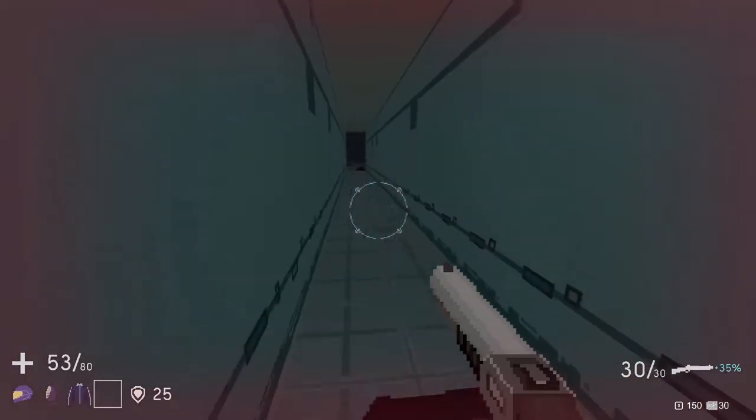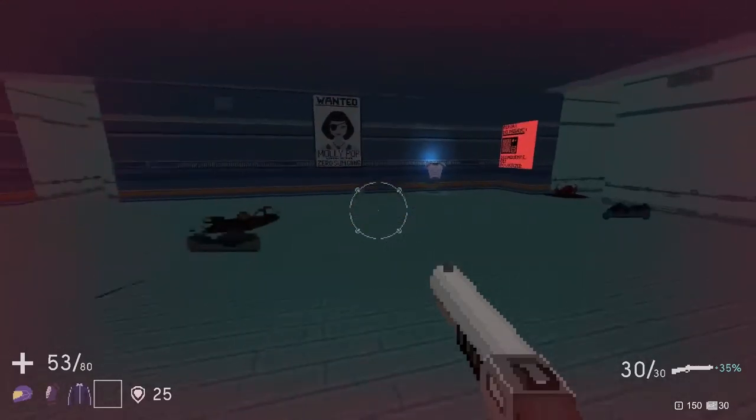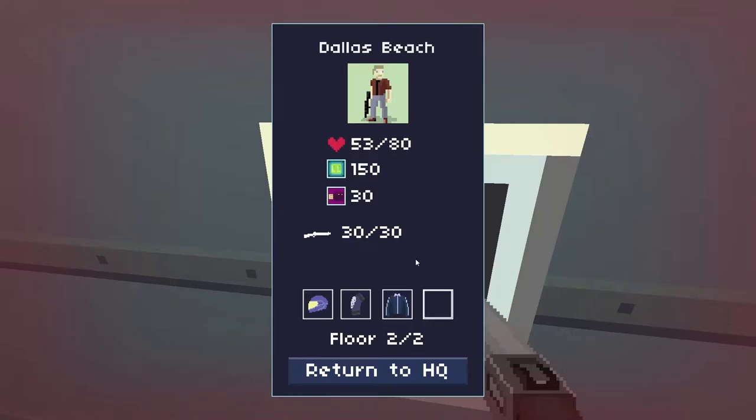It doesn't seem like we've cleared out the entirety of the floor. I don't see anywhere else we can go, so we're just going to basically run to the exit. We only had 53 HP. We got 30 coins — I think $150. And we got a bunch of equipment as well, so that's always good.